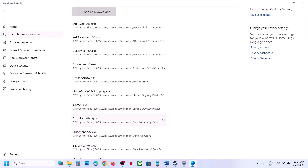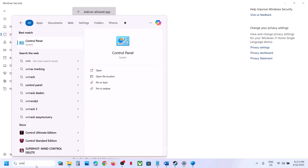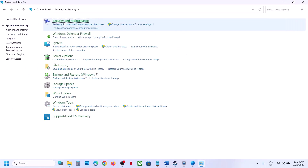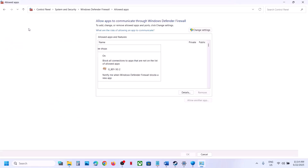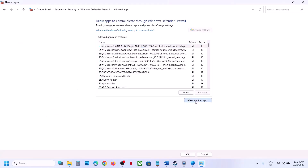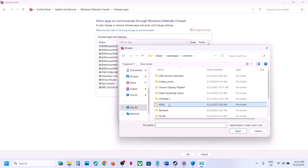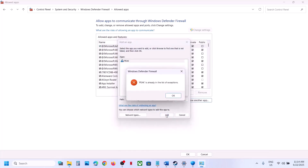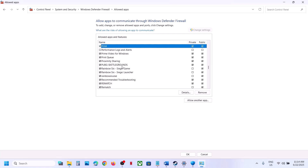Select the game exe file and click Open. Then type 'control panel' in the Windows search box, go to System and Security, Windows Defender Firewall, click Allow an App or Feature Through Windows Defender Firewall, click Change Settings, Allow Another App, then Browse and select the game exe file again. Click Open, then Add. Once the game is added, launch the game and check.